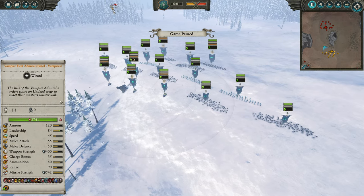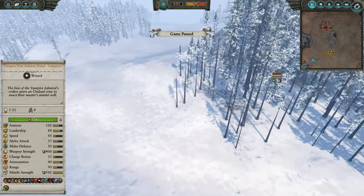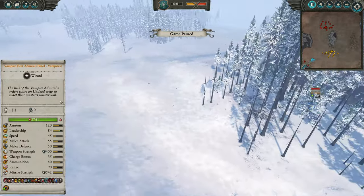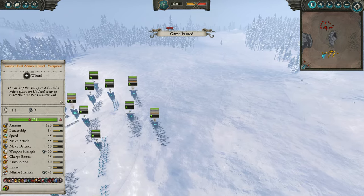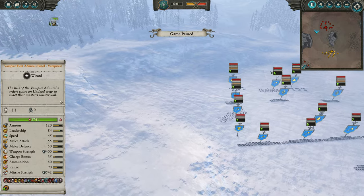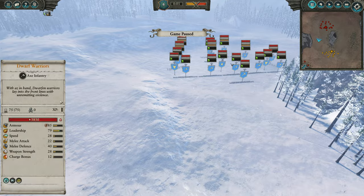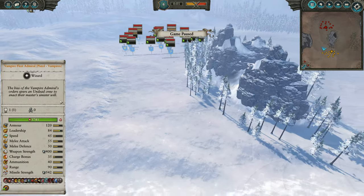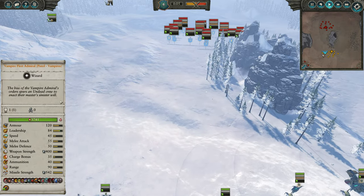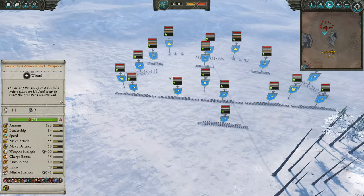Talking about my opponent's deployment and positioning: he's got a couple of Rangers back in the woods for visibility and to potentially take out some artillery crews — there's another one over here as well. I've also got some Hounds in deployment over here for a similar reason — just to gain visibility, potentially chase down routing units, or go after cannon crews. I didn't see these guys hidden in the woods at the time, so we'll just address that as we go through the battle.